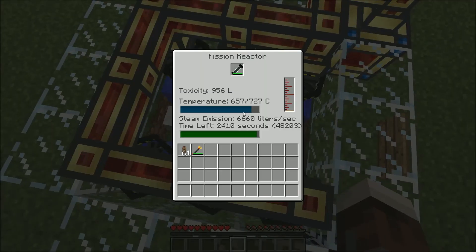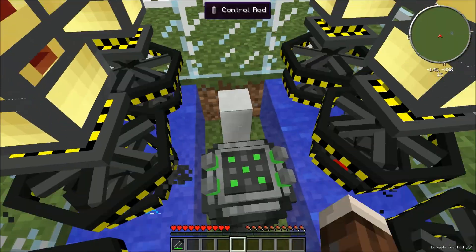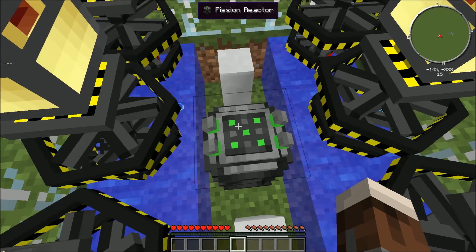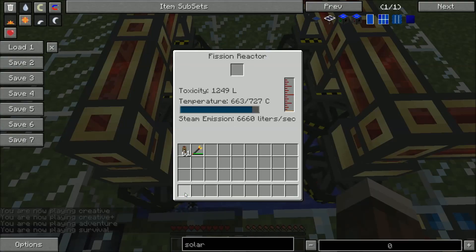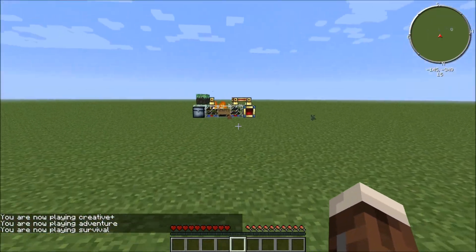Turbines are spinning faster. When it hits 695 — okay — the control rod keeps the reactor running at 685 degrees C. But if I destroy one of the control rods — if I destroy that — run! It exploded!